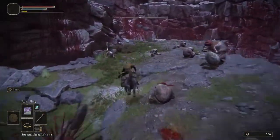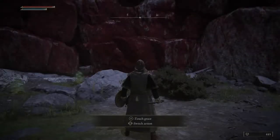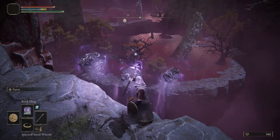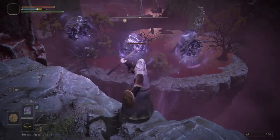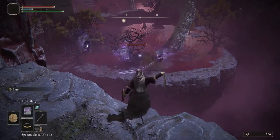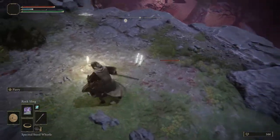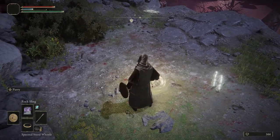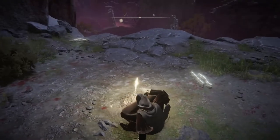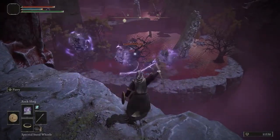The only enemy to watch out for is the pinwheel guys. Just grab the Grace and you're all ready to farm. The easiest way is using the Rocksling spell — lock onto the bird and cast it twice. The first cast will hit the tree but pull the bird towards it, and the second one should hit the bird. Once the bird is hit, he'll charge forward — simply back away and he'll run off the cliff, rewarding you with 11,000 souls. To do this consistently, line yourself up with the rock, cast the spell twice, then circle around clockwise back to the Grace.